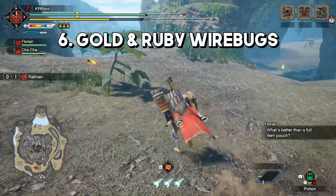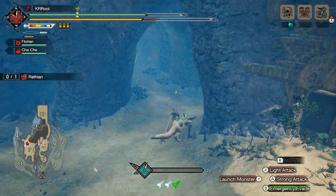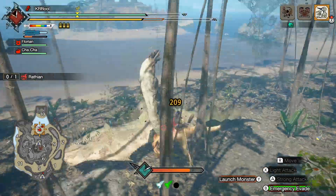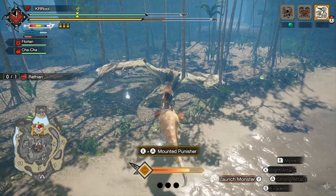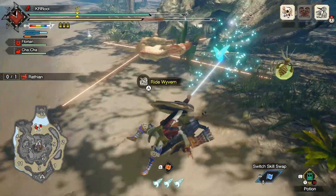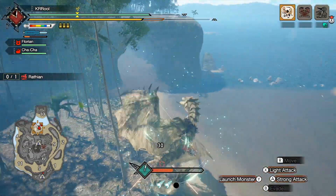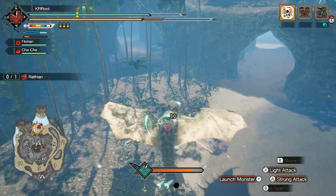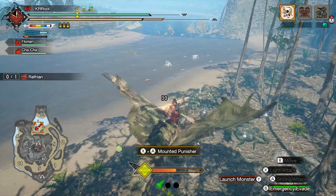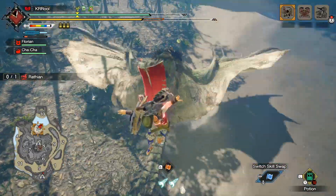Next up are the new Wirebugs — the Gold and the Ruby Wirebugs. The Gold Wirebug allows for extra drop materials when Wyvern Riding. Normally, without a Gold Wirebug, you can obtain up to three drop materials while striking the target monster during a Wyvern Ride. However, while holding a Gold Wirebug, you can get up to six items from one Wyvern Ride encounter. Also, if you have already collected three dropped materials from a regular Wyvern Ride, upon collecting a Gold Wirebug, you can collect three additional drop materials from a second Wyvern Ride. You must be strategic about when you pick up a Gold Wirebug because, just like Green Wirebugs, they're only available temporarily. So only pick one up when you are sure a Wyvern Ride will be available soon. Since this is a timed effect, ending a Wyvern Ride does not result in losing the Gold Wirebug, so long as you are within the time limit. This way, you can Wyvern Ride multiple times to gain the most materials possible.